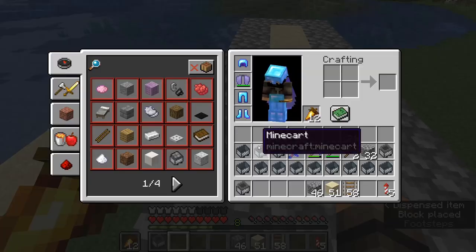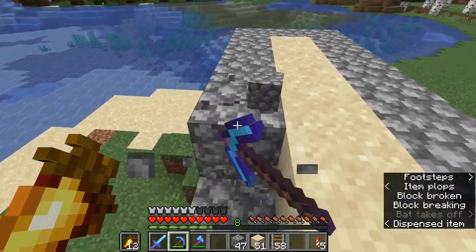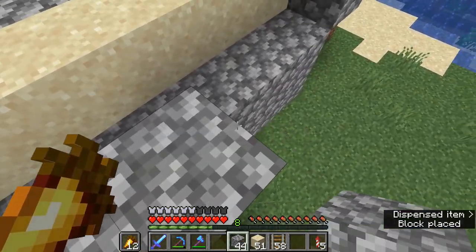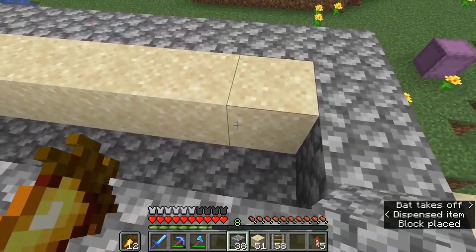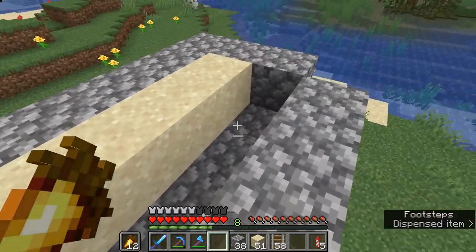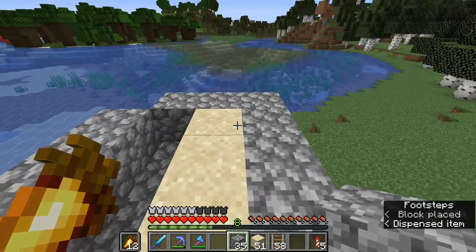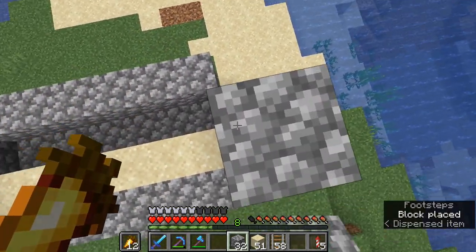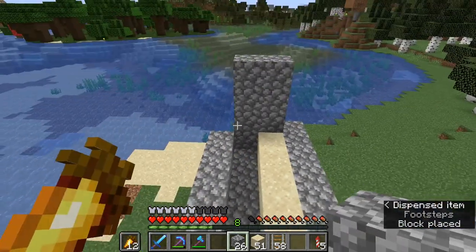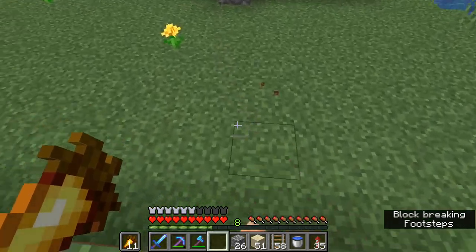Let me just get these back here because we need to break these blocks specifically — go out by one, up. I didn't bring a water bucket; we need to put water in here for the sugarcane. One, two, three — one, two, three — one, two, three.